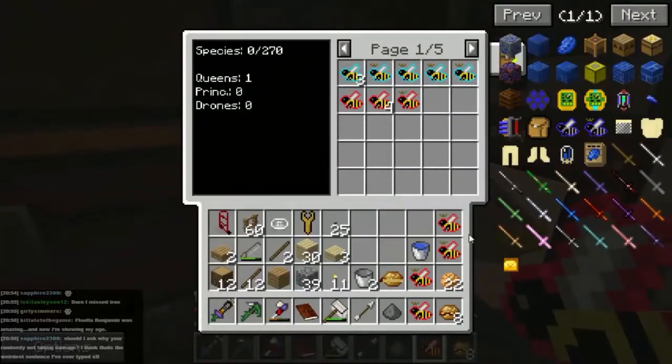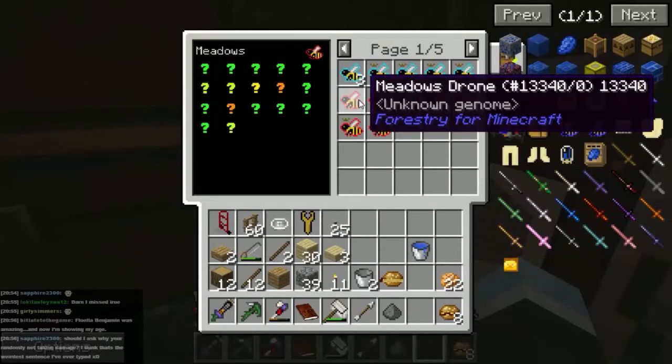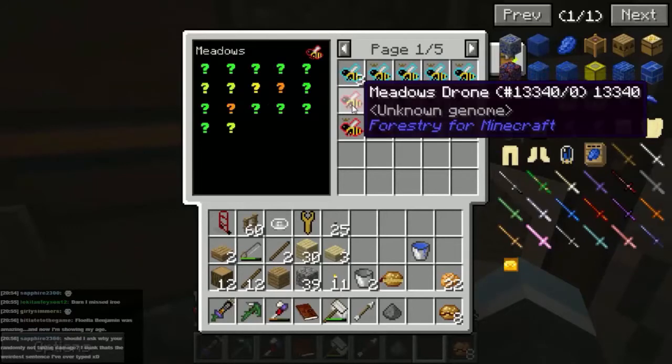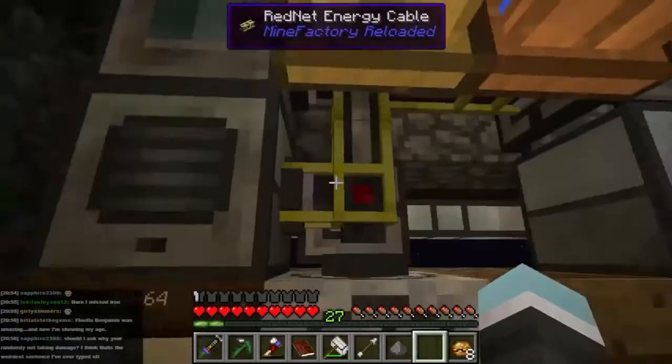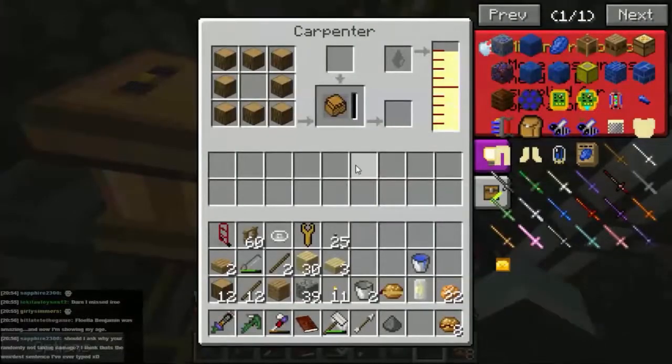We'll pop those in there as well. And what you can do here is you can put your mouse over and get information about them - but of course we don't know anything about them yet because we need the Beelizer, and we can't do the Beelizer without this squeezer. So let's hope this makes it work.